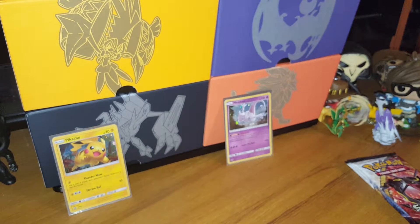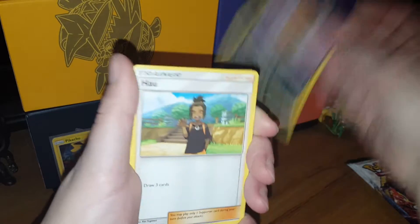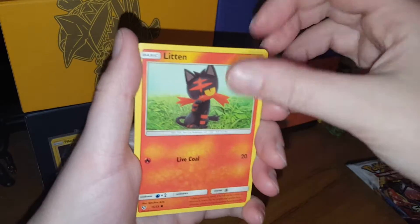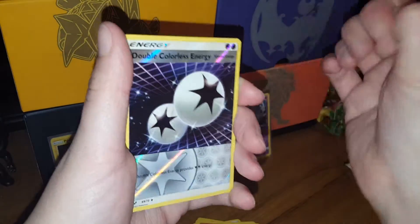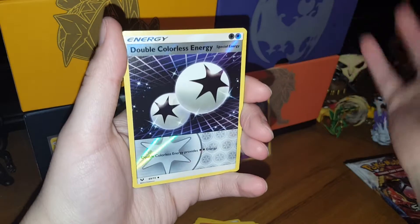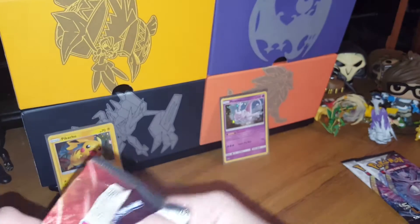I'll do a pack by pack — Pikachu versus Mewtwo and then go back and forth. We are starting with a fairy energy. I hope I pull stuff that I don't have yet. If I pull any shining cards, I hope it's ones I don't have. This is a good card because I'm actually collecting these — I got a double colorless energy from Shining Legends as a holo reverse, and my rare is a Zekrom.